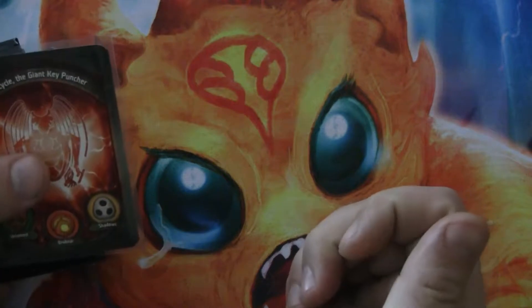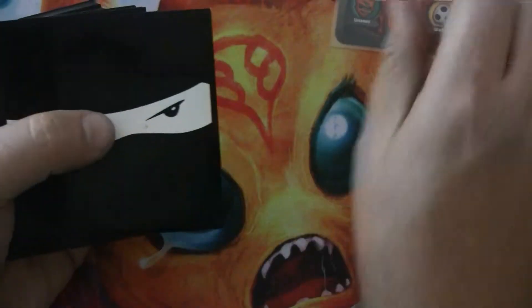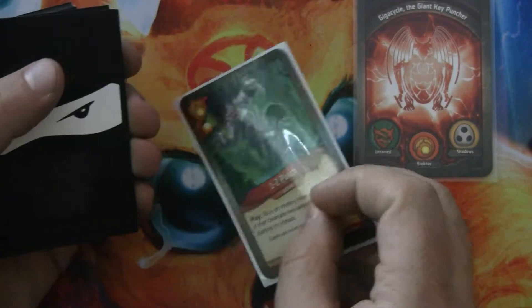Okay, so this is GigaCycle, the Giant Key Puncher. It is Untamed, Brobnar, and Shadows. We'll start with Brobnar.